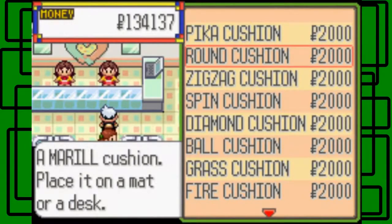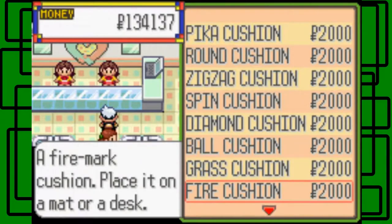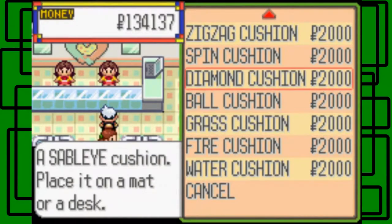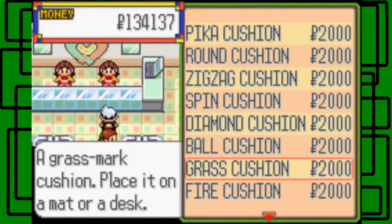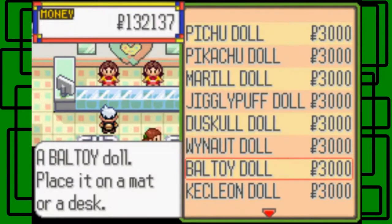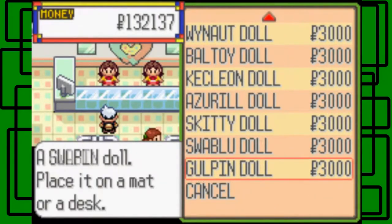Here we go — they sell cushions: a Pikachu cushion, round cushion, zig-zag cushion, spin cushion, diamond cushion, ball cushion, grass cushion, fire cushion, water cushion, and apparently these can be placed on your desk. Over here there are dolls: a Peach doll, a Pikachu doll, a Marill doll, a Jigglypuff doll, a Duskull doll, a Whismur doll, a ball toy doll, a Kecleon doll, a Shroomish doll, a Skitty doll, a Swablu doll, and a Gulpin doll.